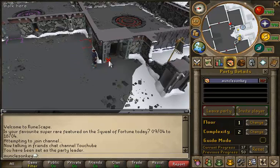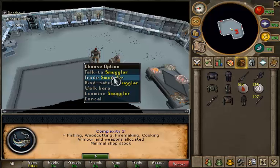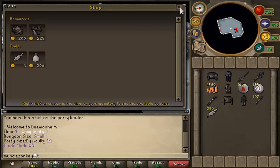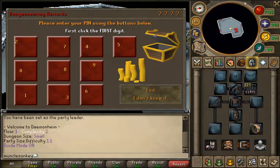So how you want to do C2 fishing is you want to go to Dungeoneering, open your party interface and select a floor. Any of the frozen floors work fine — I wouldn't recommend doing any floor higher than the frozen floors, but any of the frozen floors do work out great. You want to make sure you're on Complexity 2 and then just enter a dungeon.